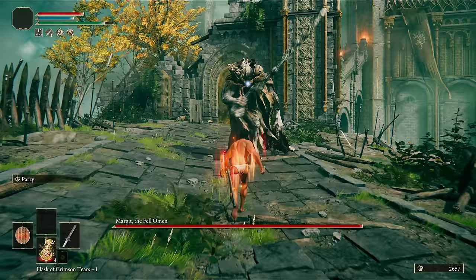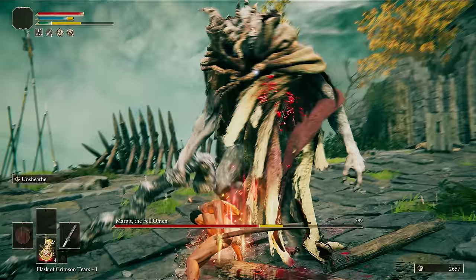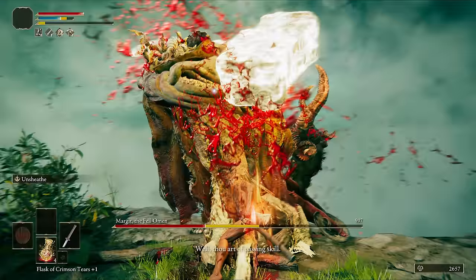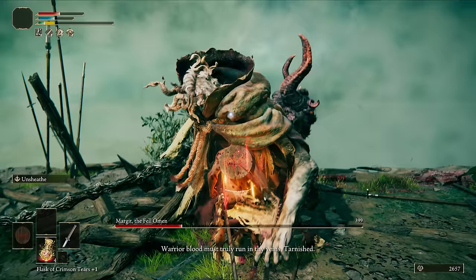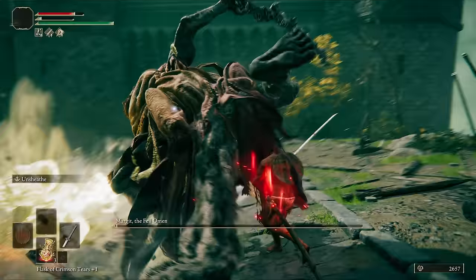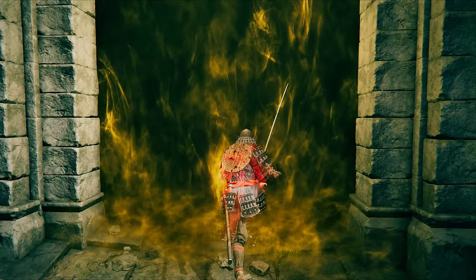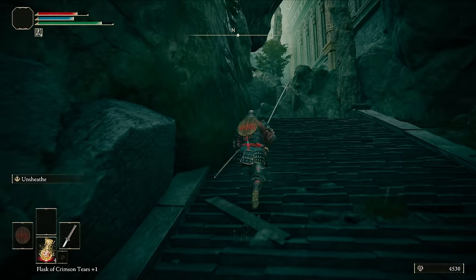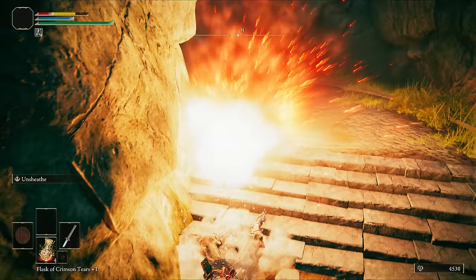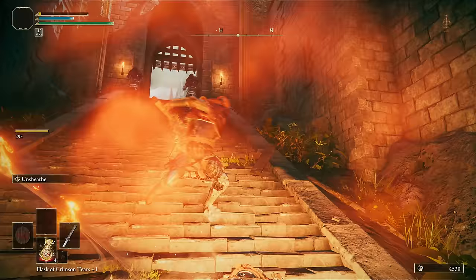Even though we have a plus zero Uchi and our strength levels aren't really helping here, Margit is a completely scripted fight apart from the last two hits with this weapon. You could use exactly the same strat with Square Off on the Confessor or Vagabond classes. Run through Stormvale dodging all of the arrows. Yep — that was one of the deaths. Who could have predicted that?